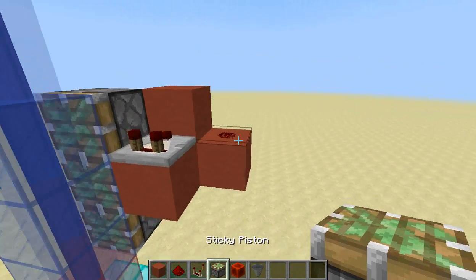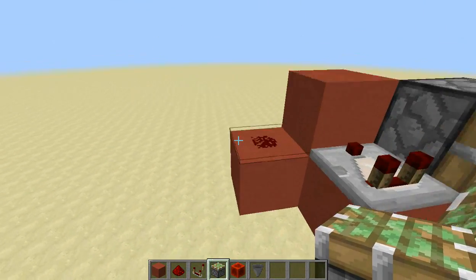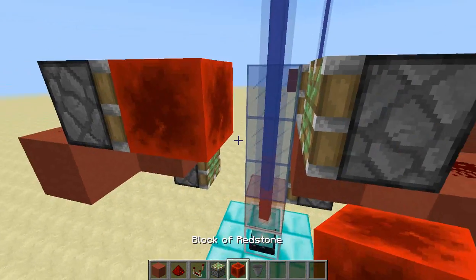From there you're going to want to put a piston on the front of this redstone dust like this, and then the same on this side. And then a redstone block on the face of one of those.